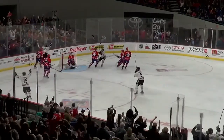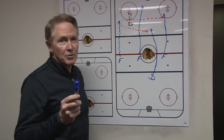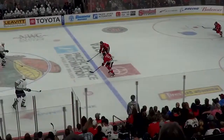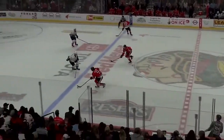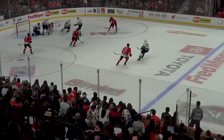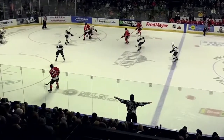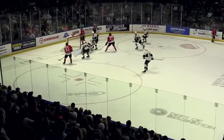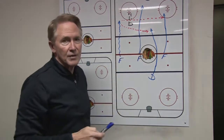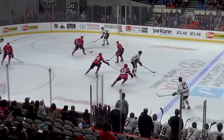Now if the opposition's defense backs in on the rush and doesn't confront you at the blue line, here are three other options for the puck carrier. One, he can pass to the wide guy, who should stay in the dot lane in case you shoot off the goal and it goes to him. Two, you can pass to the late player — in this case indicated as a defenseman, but on our team a lot of times our defensemen are one of the first three guys in the rush. And finally, he can cut diagonally off the driver and shoot or make a pass.